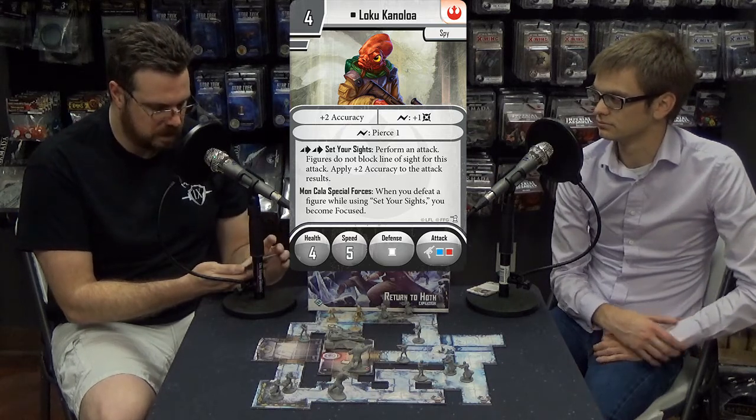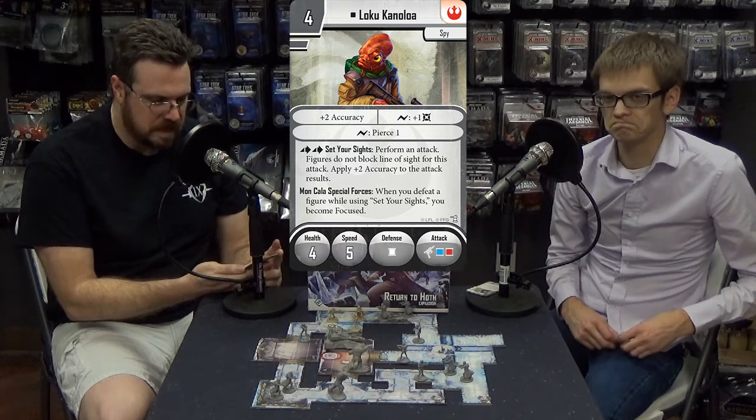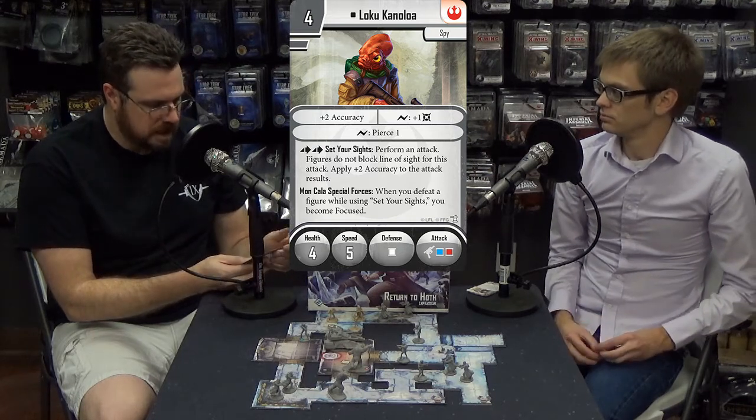He's kind of squishy at four health, but averagely fast at five speed. He's got the white defense dice and then a blue and a red on his attack. For four points, having a blue and a red with decent range plus the plus two accuracy bonus — he should hit his targets. And then focusing himself when using his good ability. You just got to get him into position. It probably pairs well with Gideon, getting that initial focus so he can just keep the focus train rolling, popping guys.